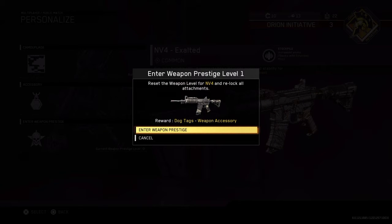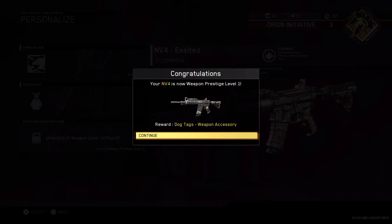So I'm going to press it now — reset the weapon level for the MV4 and we lock all attachments, rewards, dog tags, weapon accessory — which is, you know, sounds pretty cool, eh? So we'll do that right now, there we go.